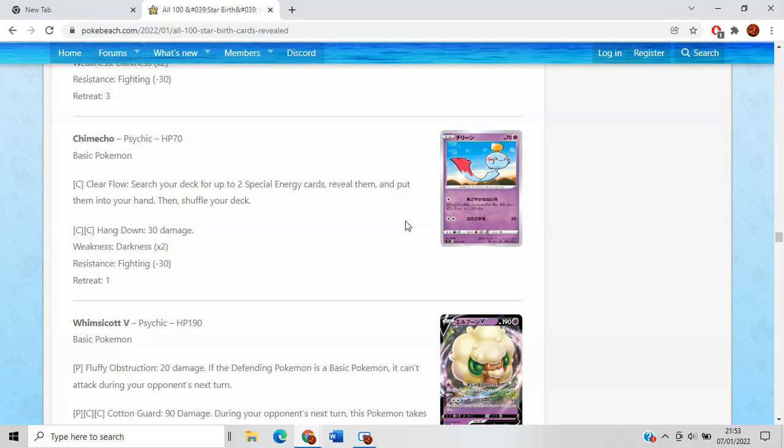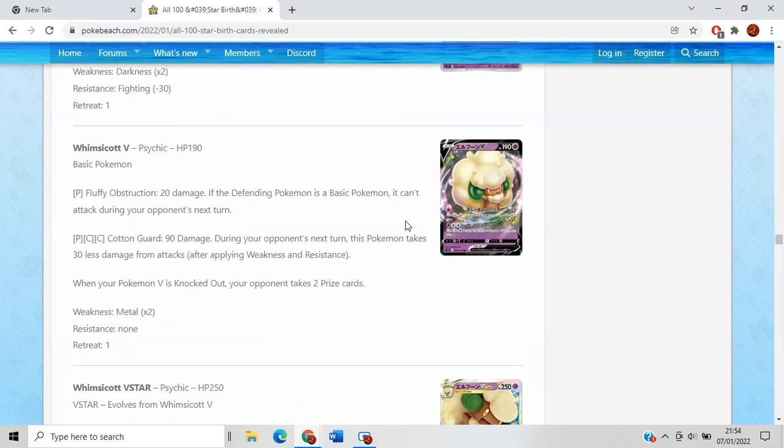Jynx is kind of taking that role of: if you're building a beginner deck to teach people how to play, you'll probably throw in two copies because it's just an easy, clear-flow attack. Search your deck for up to two special energy — not going to be anything special, but easy to partner up with things.